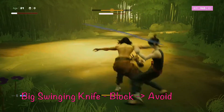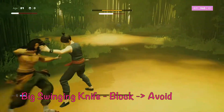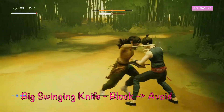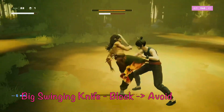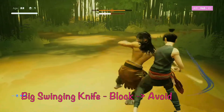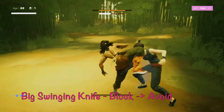The next phase two attack, which happens a lot, is a big swing with his knife. You'll see him wind up, then he has one, two swipes, and a high kick. Block the first two swipes, then avoid left or right or duck that final kick, and it'll open up a nice vulnerability window. He does this so much that getting the timing is really important — big swipe, second knife cut, then avoid down, left, or right.